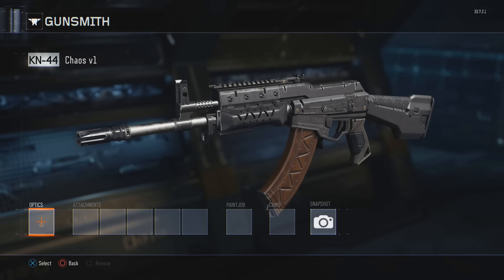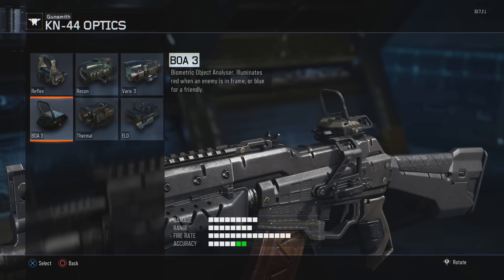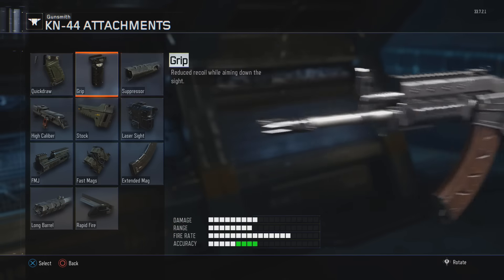This is the gunsmith — you can see the base model of the KN-44. For optics, we're going to choose our optic. There's a biometric object analyzer — it's not the target finder, don't worry, I tested it out already and it's nothing like it. We're just going to go straight with the reflex because we're old-school. Actually, old-school would be iron sights. Now we are going to look at our attachments.